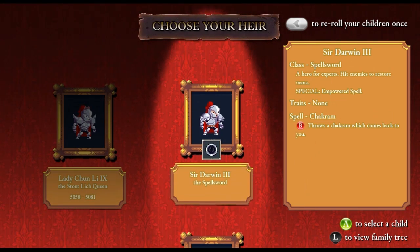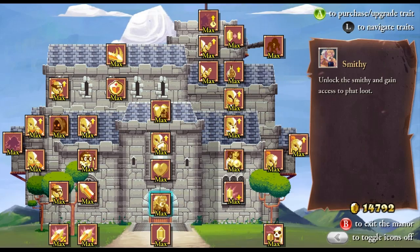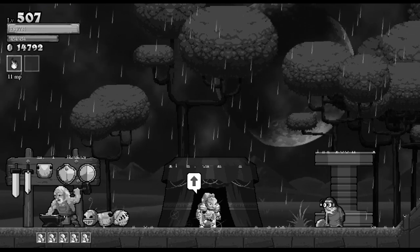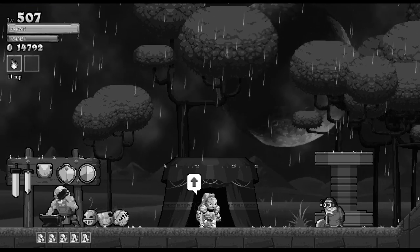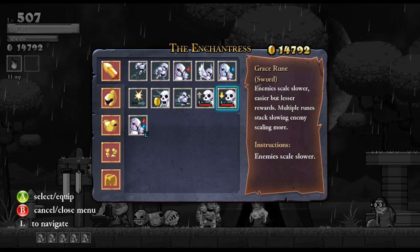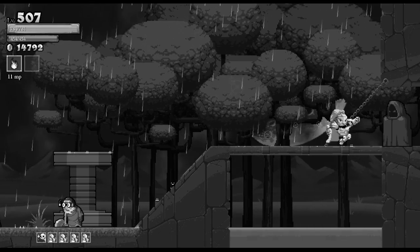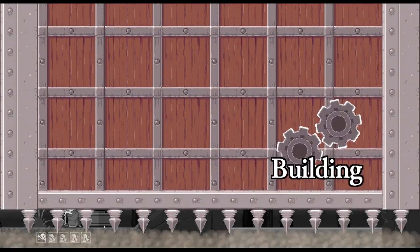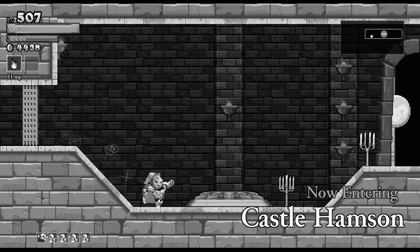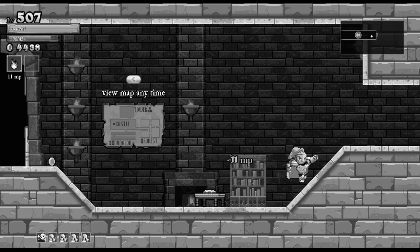These runs are pretty interesting. Let's try a Spellsword with the exact same setup — Flame Wall. Colorblind this time? Alright, we can try that. Let's throw a Grace Rune into the mix. Only one Grace Rune is necessary to knock us down to tier 2 enemies for the most part, so I think that'll make a pretty big difference. I can't not kill these stupid things.